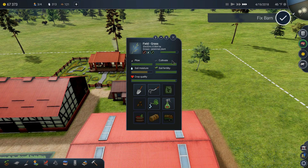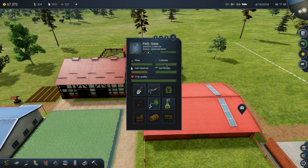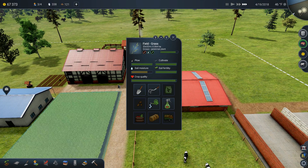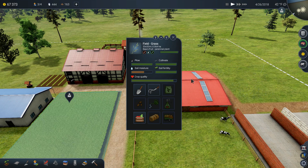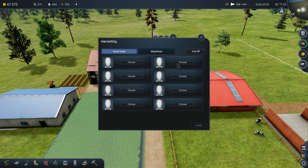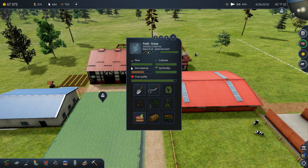Now we're just waiting for the grass to be ready for harvesting. After a couple of days, it's done — the update must have removed the day counter. The grass is ready to harvest and we're going to need a lot of people; it takes a long time on a big field like this.